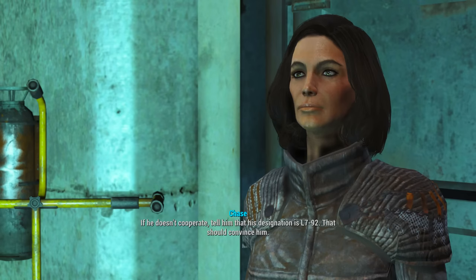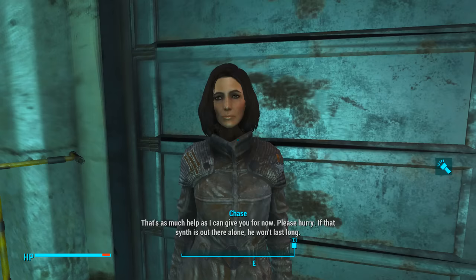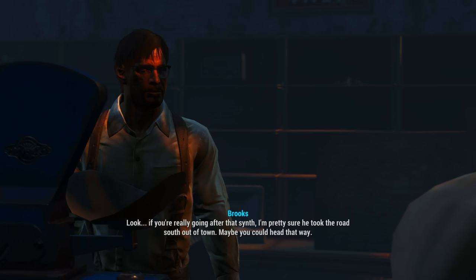Once inside and after speaking to Dima we will have the option to help the other Institute leaders. This lady here, Chase, being one of them. Upon speaking to her and offering our help we will be given the quest The Arrival, in which we have to track down a missing synth.